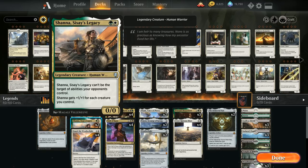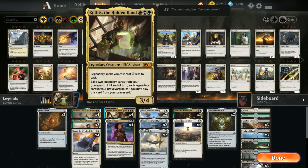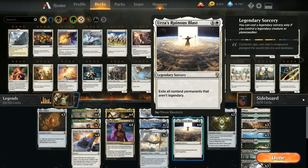Shana does still die to normal spot removal spells and sweeper effects, but otherwise she gives us a nice cheap legendary creature to enable synergies that later turns into a big threat. At 3 mana we've got the full playset of Kathis, which works great with all legendary cards — if we just need to put additional cards in our graveyard to enable Kathis's second ability, we can run out a second copy of a legend, one dies to the legendary rule, and we get access to a different card from our graveyard, like Urza's Ruinous Blast.